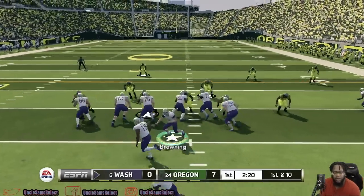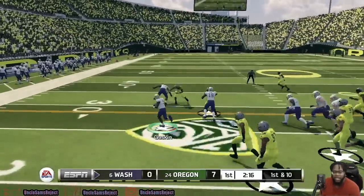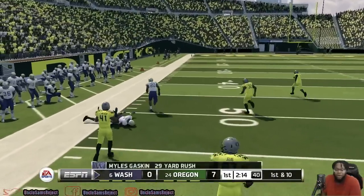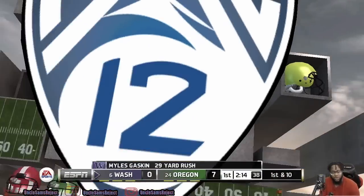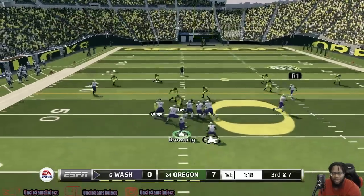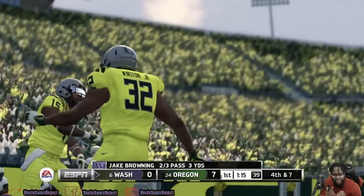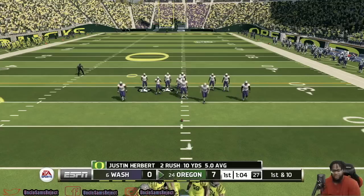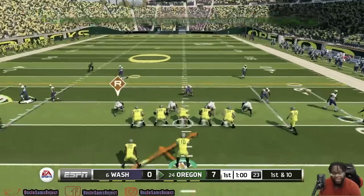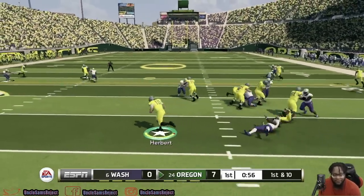Oregon has Herbert; Washington has Browning and Michael Gaskin. The crowd is hype here — you can see the squiggly lines. Browning hits Jones but he drops the pass. Even when I looked at the play art before I ran the play, I had no clue what was going to happen. That's what I'm saying — Oregon's playbook is amazing, a lot of fun to use.